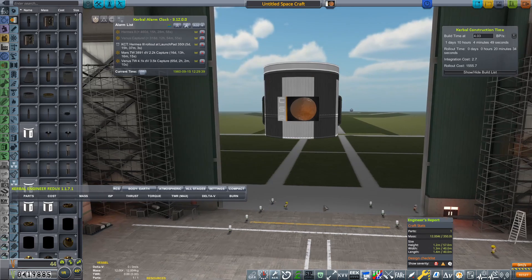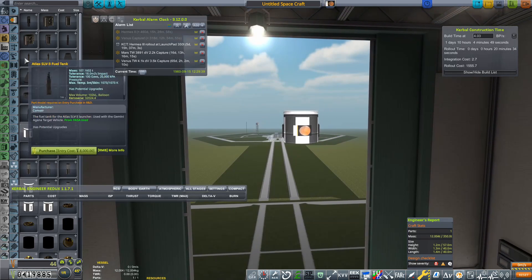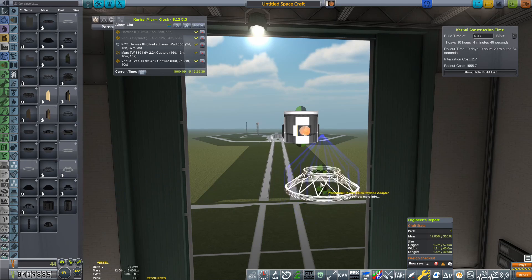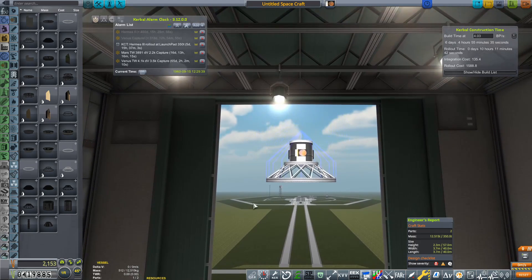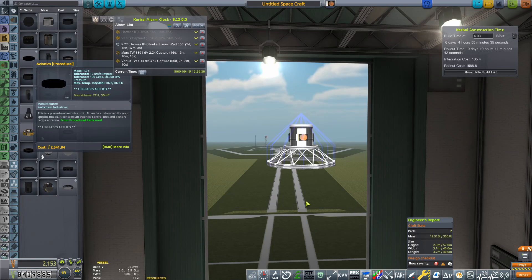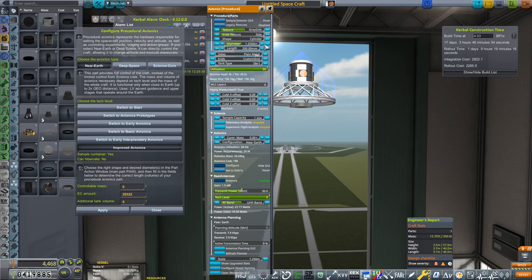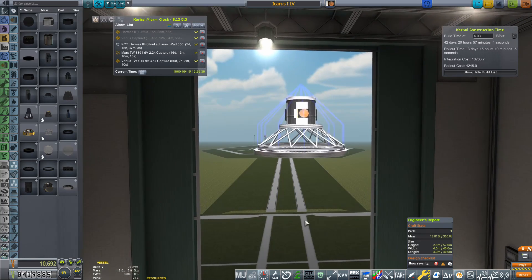I'm fairly certain, with these new Hydrolox engines — the LR87 LH2 variant — I think we can do this. Let's get rid of Kerbal Engineer because that's just getting in the way. We're going to build this 4 meters in diameter, and it's going to be the first 4-meter rocket that I construct, so we are really upgrading our fleet with this rocket. I'm going to call this Icarus 1 LV — let's hope we don't fly too close to the sun and burn this thing up.